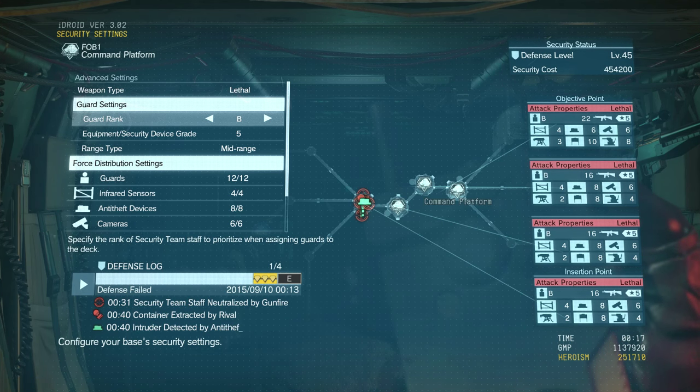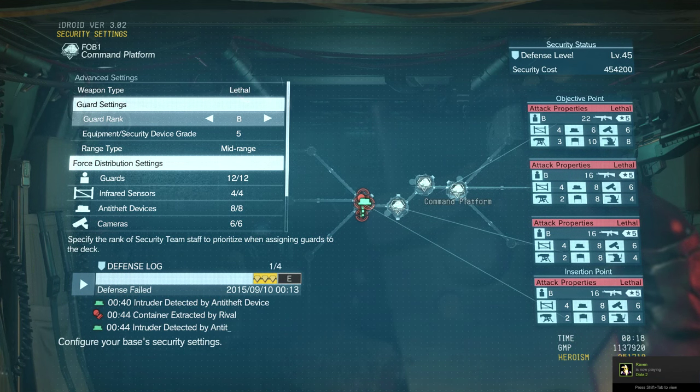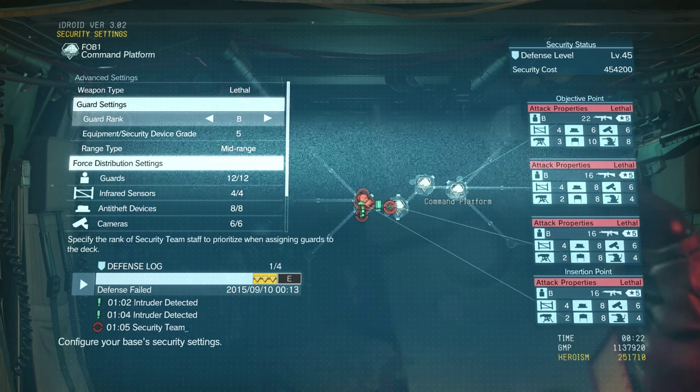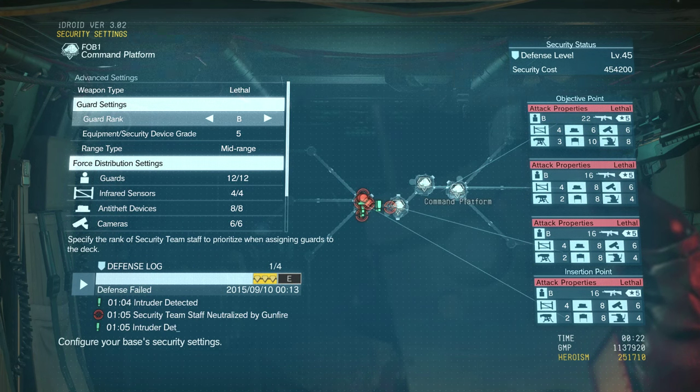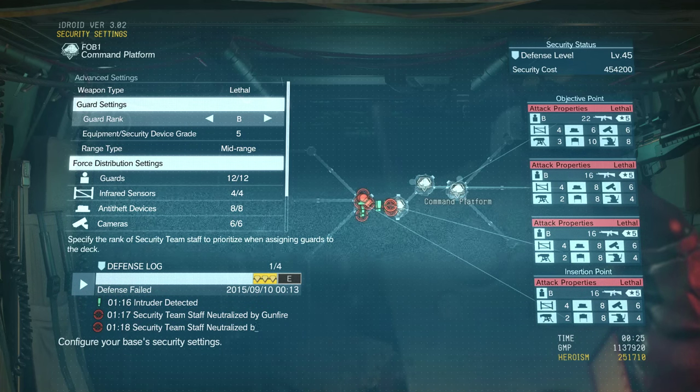If you're worried about losing your very high-tier staff members, simply lower the guard rank to as low as you can. That should ensure that you don't lose any S-grade or A++ grade soldiers. I have mine set to B, so I don't mind losing B soldiers. They do provide some decent security, and I haven't really noticed a difference in the levels.